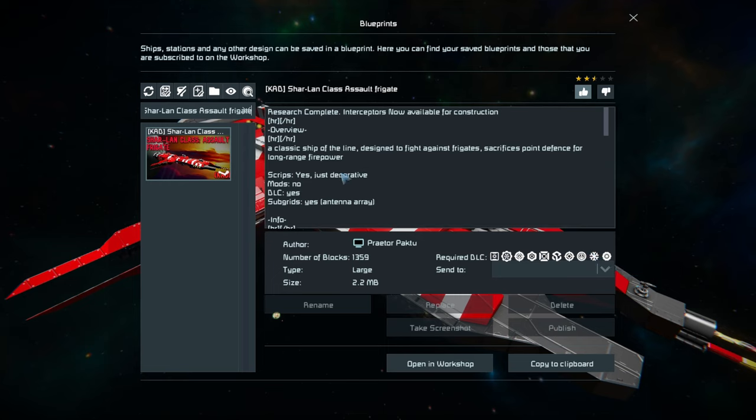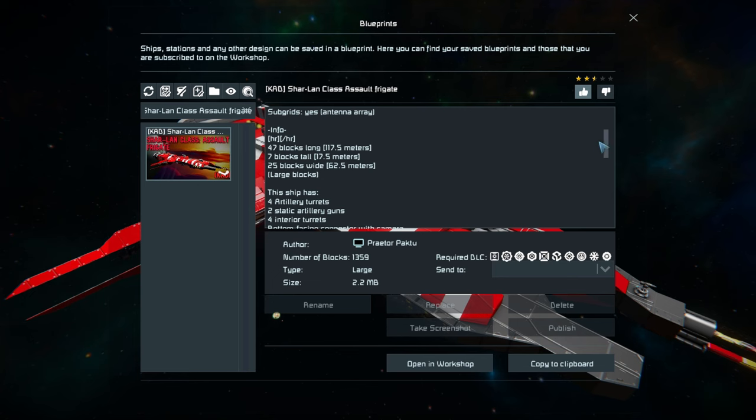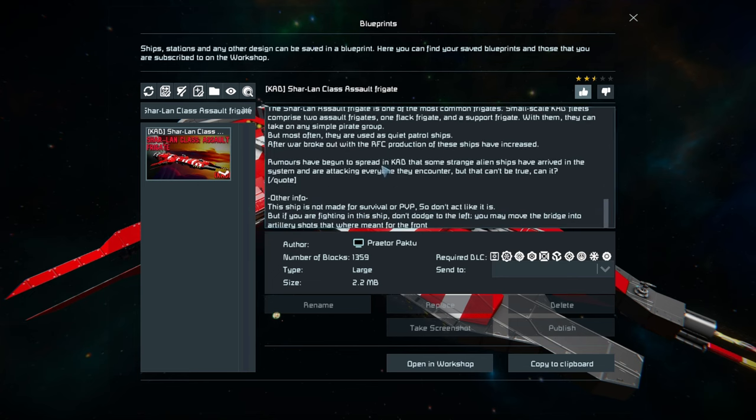It uses a couple of scripts for decorative purposes, no mods, and does have some sub-grids for the antenna array which moves down slightly. We can see the armaments and all the way down past the lore we get to the important information: it's not made for survival mode, not made for PVP, and there is a problem where if you lean to the left firing the artillery gun it will hit into your own ship — so you'll want to fight enemies head on.